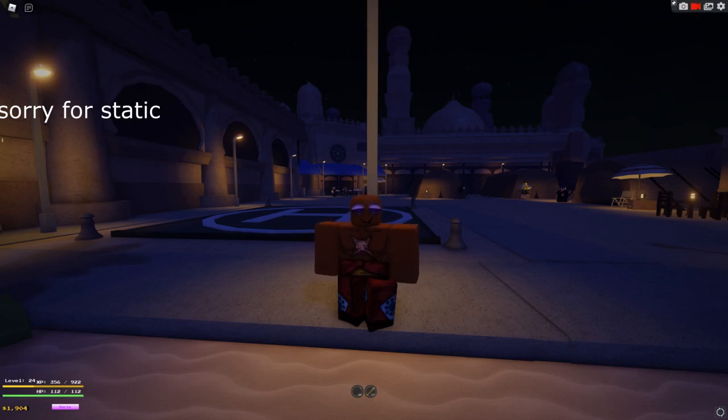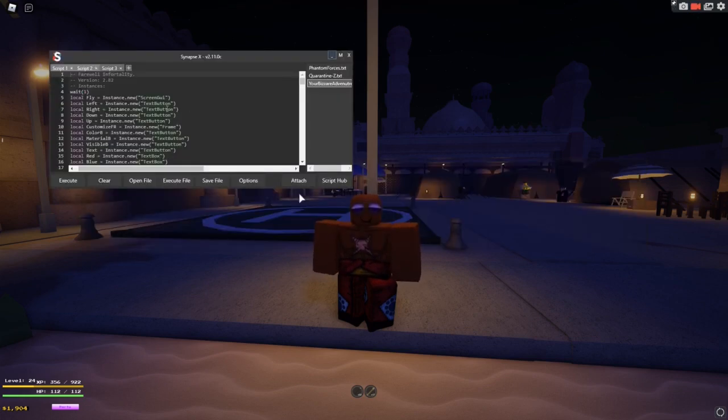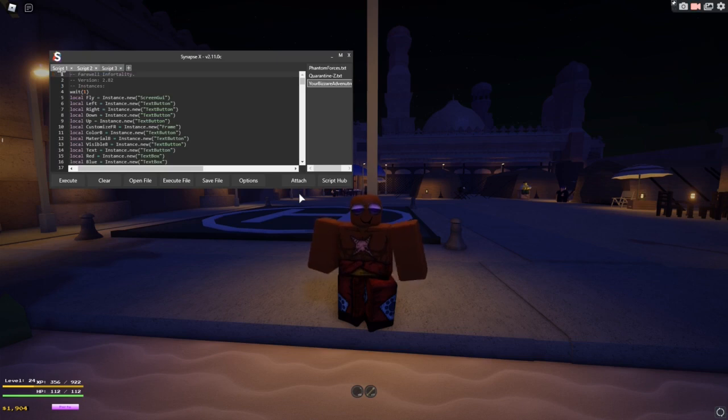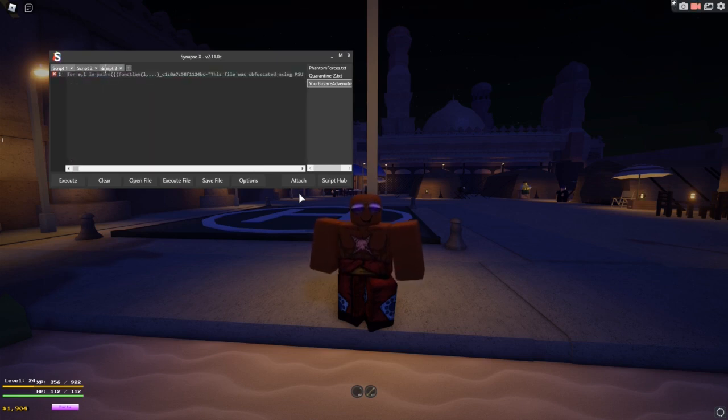What's going on guys, Robloxguides here, and today I'll be showing you a script for Project Star. This script is in my description, so all you have to do is copy-paste it into your injector. I'm using SipenapX, but any free injector will also work. For this game, I'll be showing you three different scripts. Each one is good in its own category, but using all three together just makes it absolutely really easy to level up.